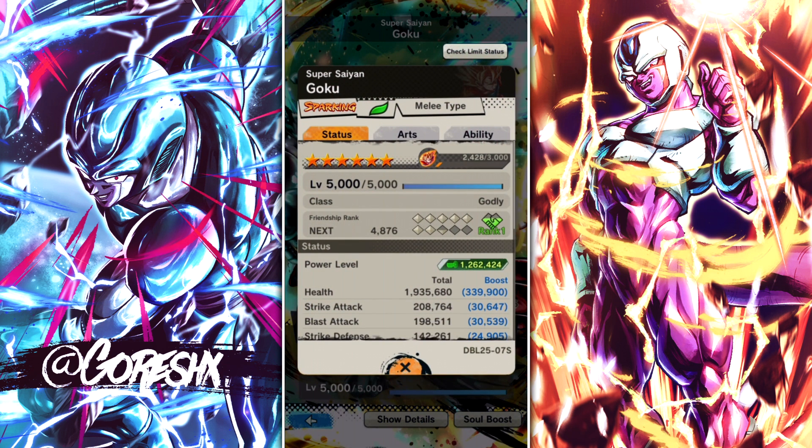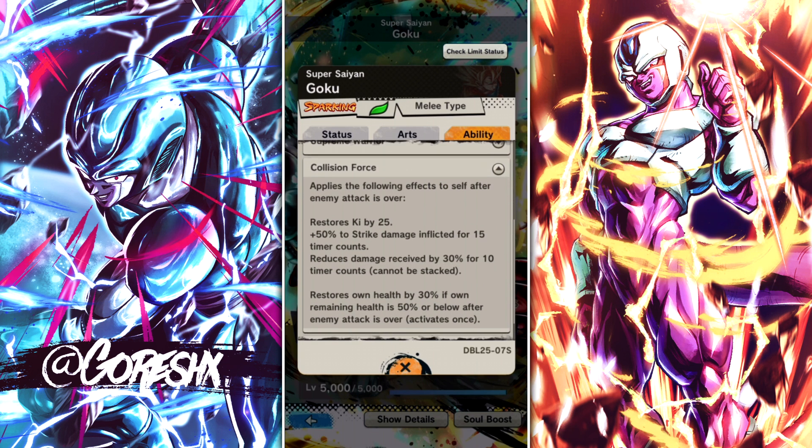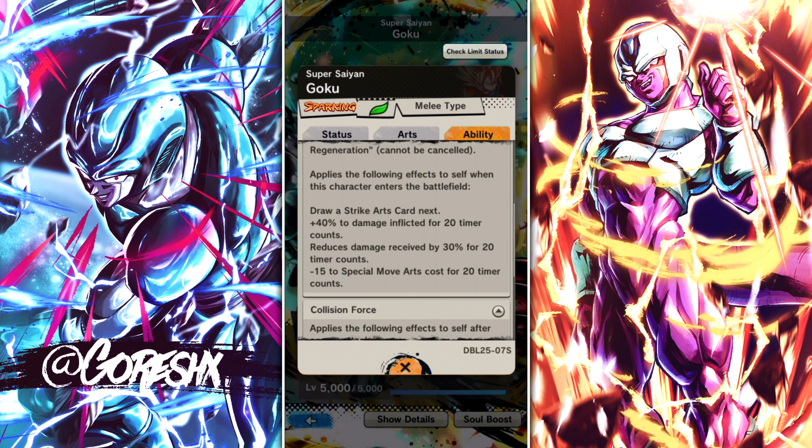The one thing I'm not sure about is this ability — he has to take damage for it. After the enemy attack is over, he restores 25 ki and gets 50% strike damage. This applies after any attack, even a tap blast — the same way that Purple Cooler and Purple Goku Black work. So after every single time an enemy attacks him, he's gonna get all these buffs. He also has a built-in heal and 30% sustained damage cut for 20 timer counts upon entering the battlefield, which is pretty good.